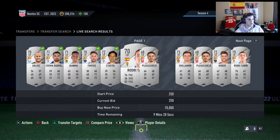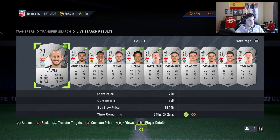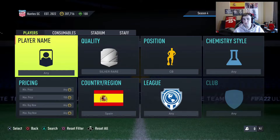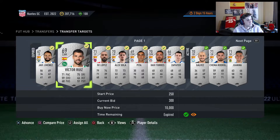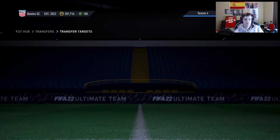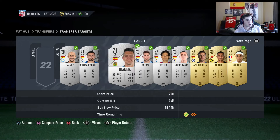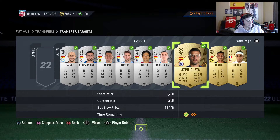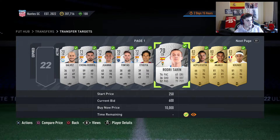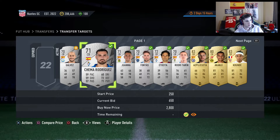We bid 600 — that's 400 coins profit per card if we get these. These guys we're going to stick in the club and forget about them. When something comes out that requires rare silvers from big nations, I'll go and sell them. We've bid a lot and won all these cards. I'll show you the results once everything comes down.